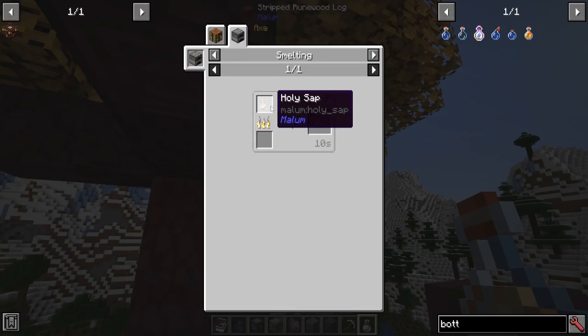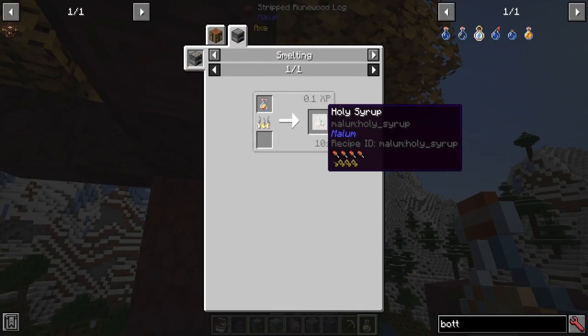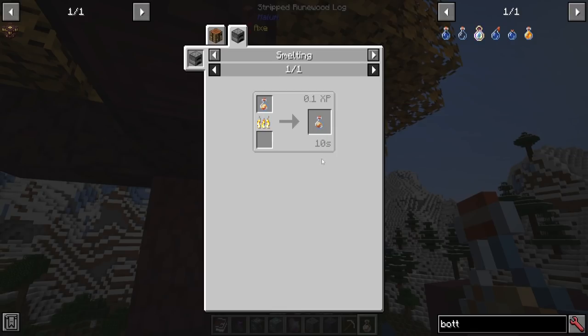But if you smelt it up, that holy sap will turn into holy syrup, which will give you some pretty good food effects, as well as a regenerative and a potentially effect-removing option — like if you're poisoned, it might help remove some of that, like milk would.